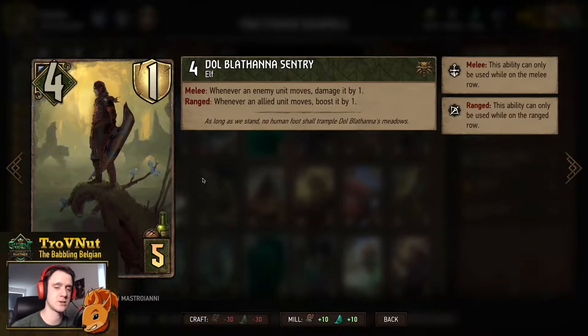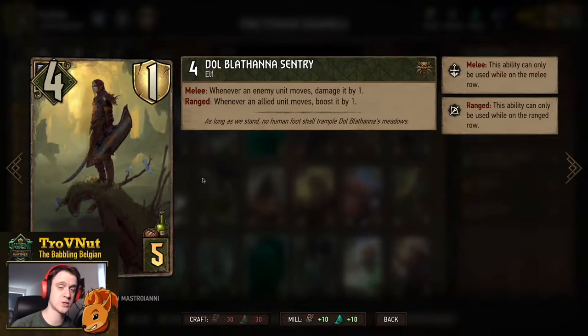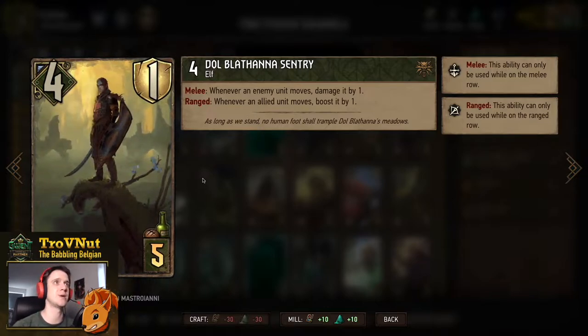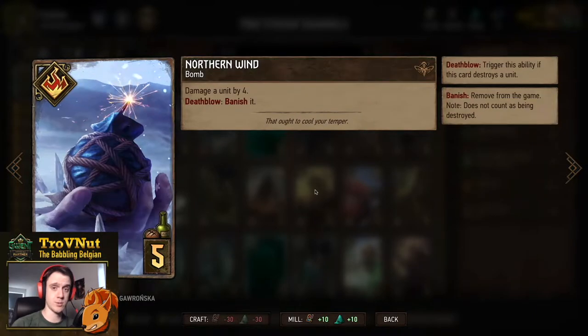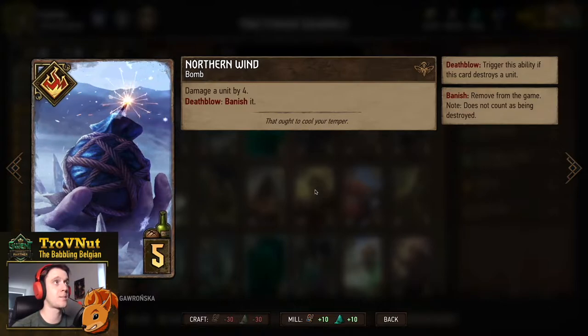To bolster that and continue the elven archetype, we have the Dolblatana Sentry — four power and one armor. Whenever an allied unit moves, you boost it by one. If you put him on the ranged row he boosts every moving ally by one; if you put him on the melee row, he damages every moving enemy by one. Usually we're going to be going for the ranged row.